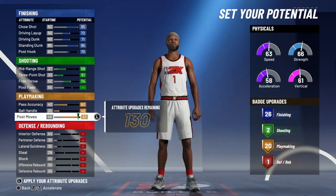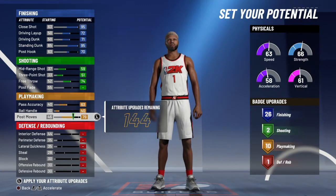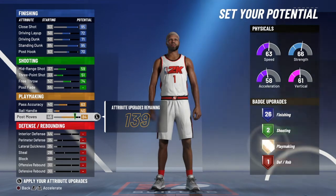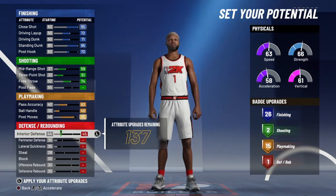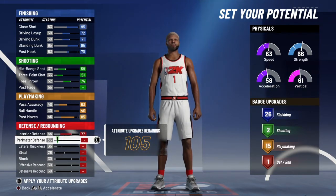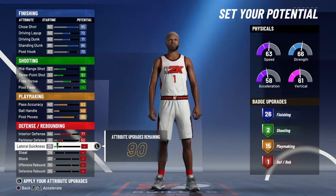Mid-range shot, post fade — don't even touch that. Pass accuracy, ball handle, post moves — don't even touch those either. If you guys want, you can, but I just like to put post hook on 85 so I can leave space for my defense and rebounding.